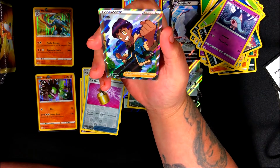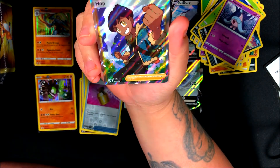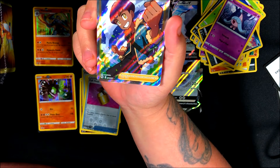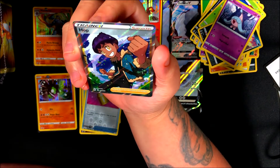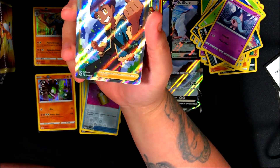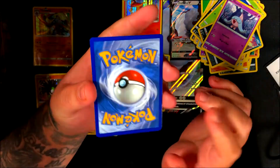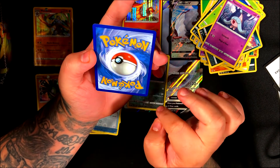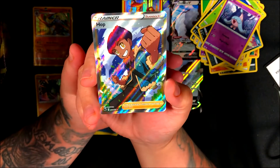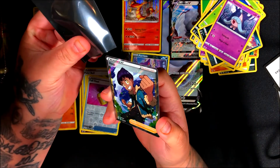We ended up getting an ultra rare — hopefully it's that Charizard! We pulled a Hop full art trainer card. I'm not familiar with this card; I've never seen it before. It's actually the last card in the set, which is interesting. I'll be posting a price on camera — I imagine it probably runs around six dollars. It draws three cards, so it's kind of your average card you get in most sets. Centering looks a bit bottom-heavy and slightly left to right.